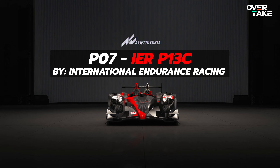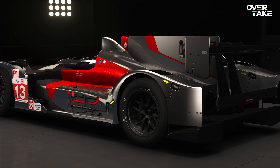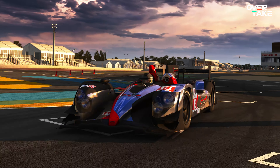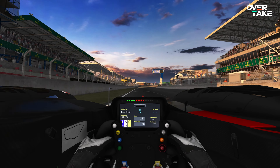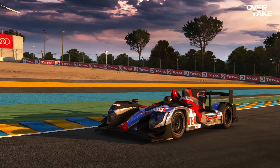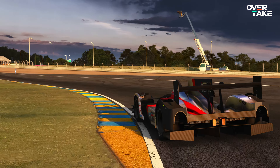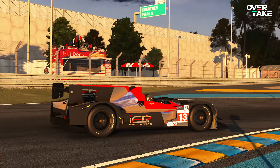P7: the IER P13C by International Endurance Racing. This one is still a hidden gem, although many have already preached it so often that this might be the most advanced sim racing mod ever created — okay, maybe until my P1 came around. But this car was ahead of its time. The P13C used custom physics through the Custom Shaders Patch before anyone else, featuring a completely different driving experience. Nowadays custom CSP physics have become more common, but IER was the pioneer and they've created a car that withstands the test of time. Still a marvelous prototype to drive and maybe the best prototype in the game.